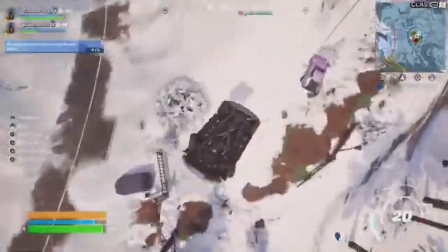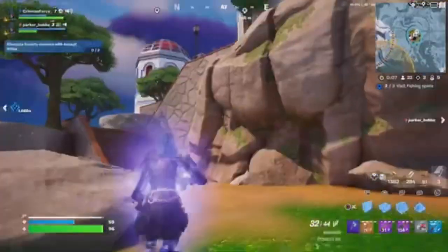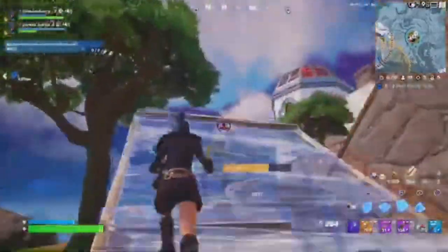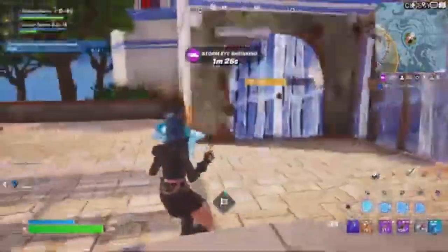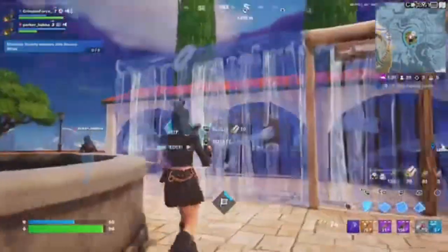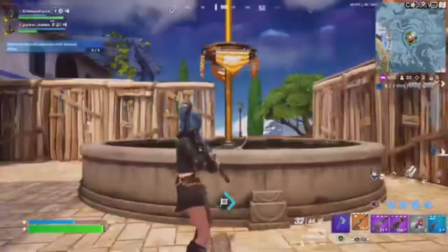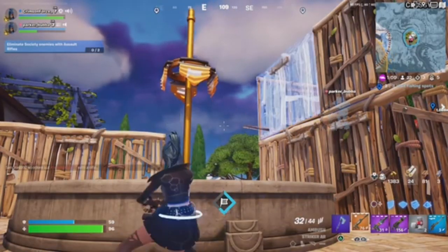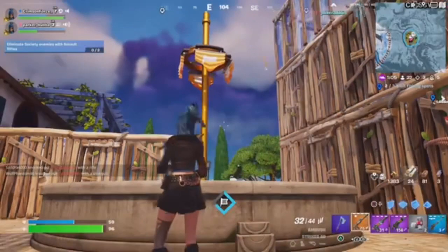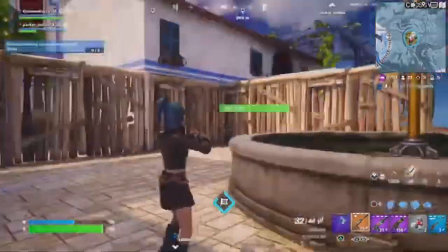That just wiped most of my shield out. Parker, I think there's somebody else up here. I got the clinger. Parker, build a base — you cannot have any chance of defeat. All right, let's see what mythic weapon we get. I'm cranking a 90. Parker would normally be able to crank better but he's on Nintendo, so you can't blame the guy.